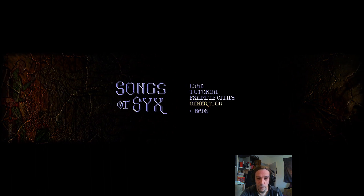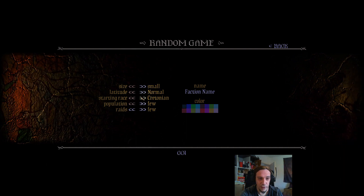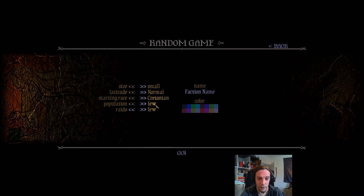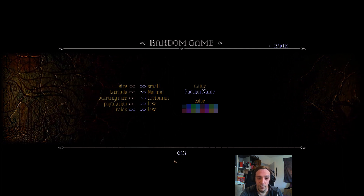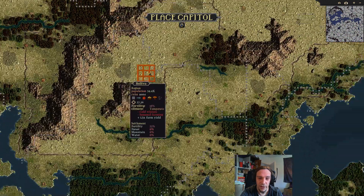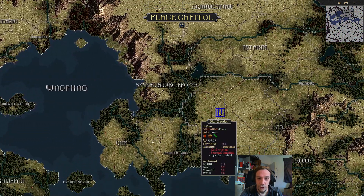We start out with generating a map. I just leave this stuff all as it is. The starting race is not really of big importance here. We can only configure a few basics, so let's go. First up we select where we are going to set up our new little town. And looking at this world map, it's really huge.